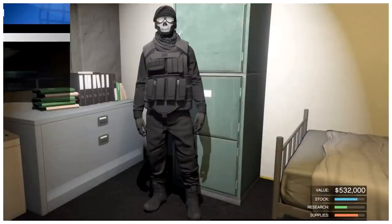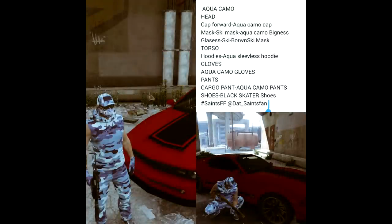The fourth one is from Savage Gaming and it's called Aqua Camo — not a military outfit but a street style camo. You can see what you need: the aqua camo cap, the aqua camo balaclava mask, brown ski goggles, the aqua sleeveless hoodie, aqua camo gloves, aqua camo pants, and black skater shoes. It's definitely a little different, but if you like to stand out, that's definitely an outfit you might want to pick.